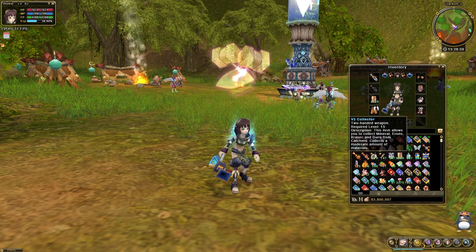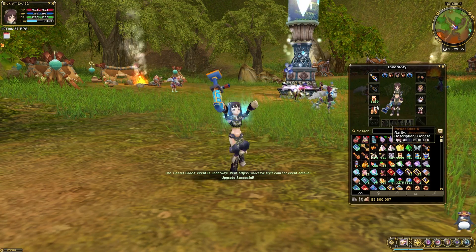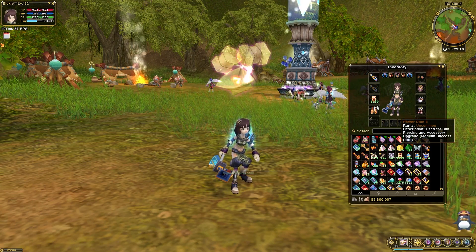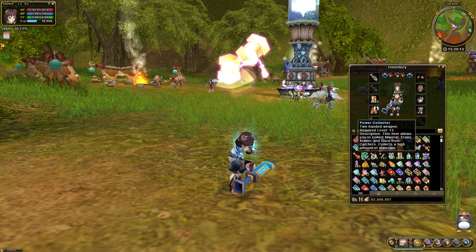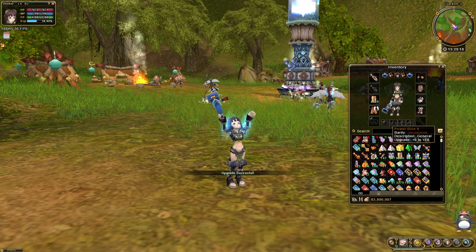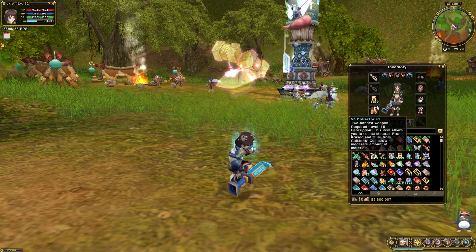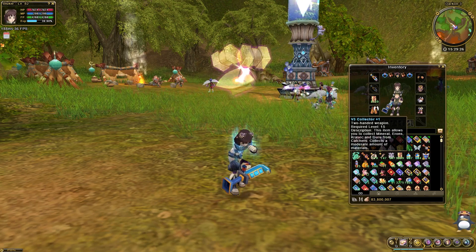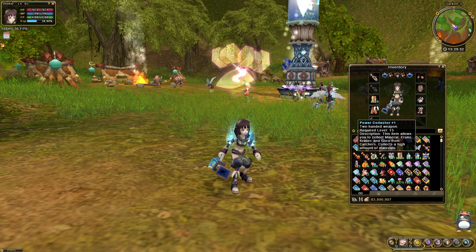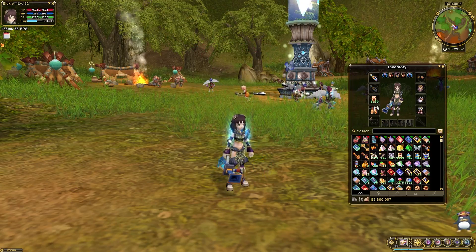To speed up the process of collecting minerals, players may also choose to upgrade their Collector weapon. Unlike most other gear upgrade options, Collectors are upgraded directly in a player's inventory with either Power Dice 8s or Power Dice 10. Collector weapons will never break if an upgrade fails and can only be upgraded to a maximum of plus 5. To upgrade a Collector, players can click the dice they wish to use in their inventory, then click the weapon.